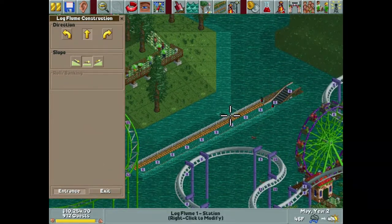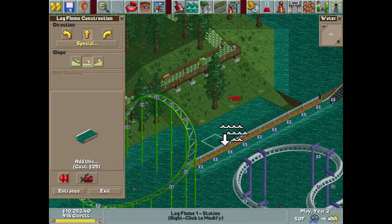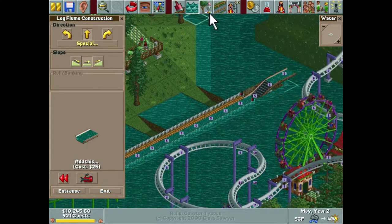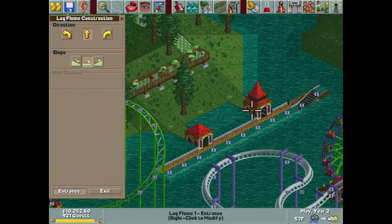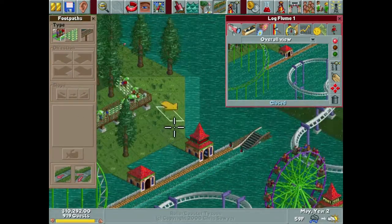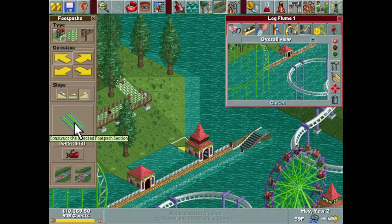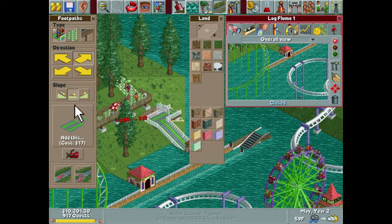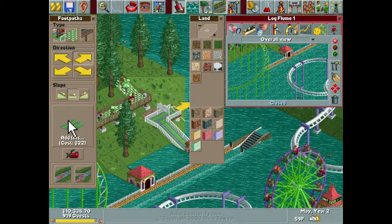We're going to do the entrance and exit, because we need to lower the water for both of these. I don't think I've ever submerged a ride under water like this before. The only thing I've done anything close to this is with the river rapids ride, because it's such a wide channel it kind of actually looks like it fits. And then if we take this around here to kind of preserve the land, I think that looks really cool.